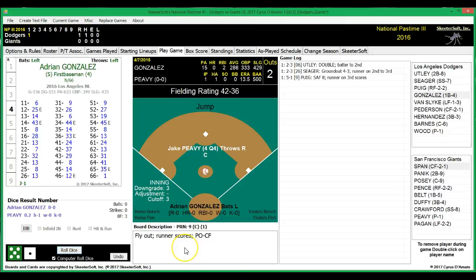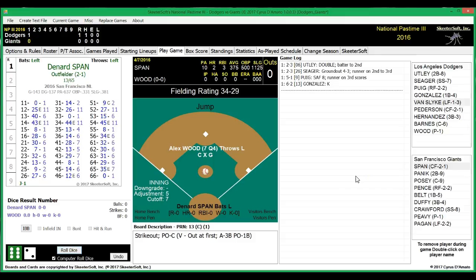Here comes Adrian Gonzalez. He's hitting .286 with no homers and two RBIs. The bases are empty and he gets out. So the Dodgers score first after a half inning. Dodgers one, Giants coming up.